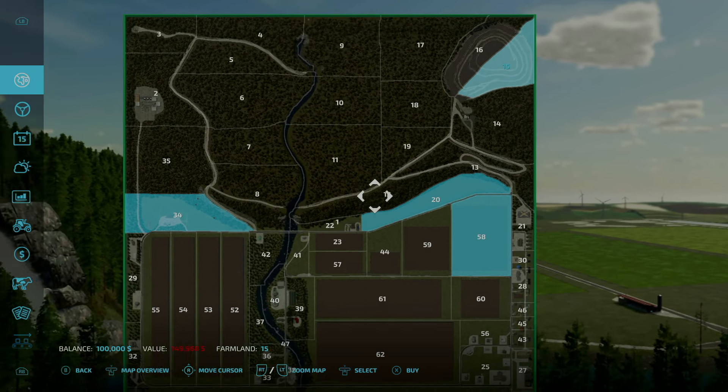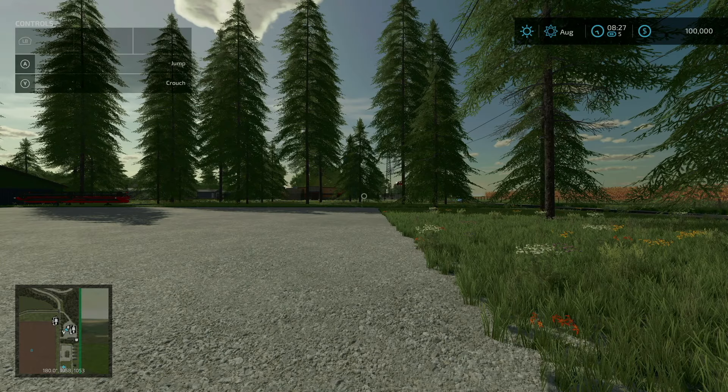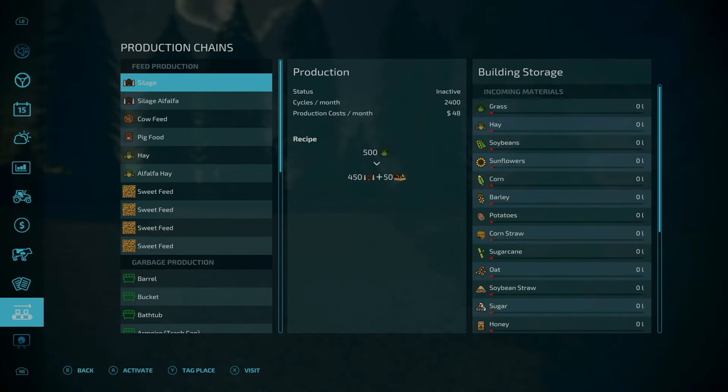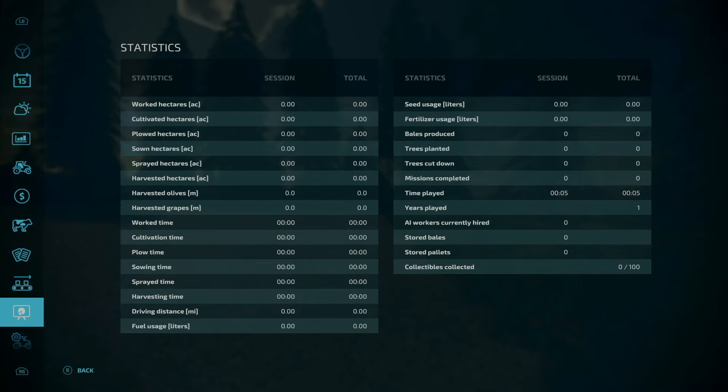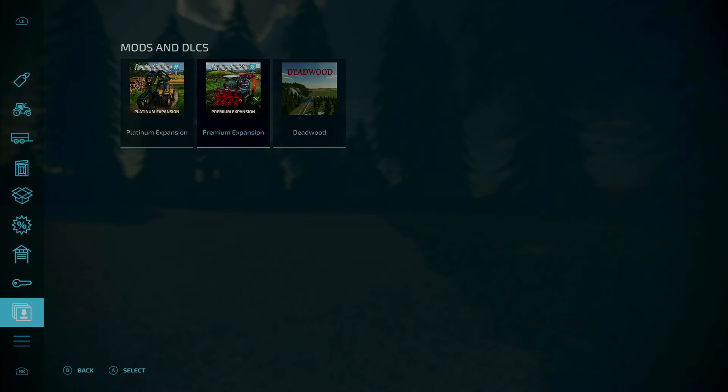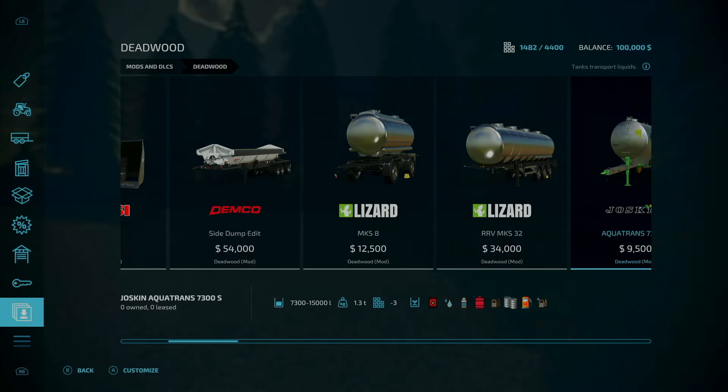You start out with animal pens and that's really all in terms of buildings. Contracts are available on this map, and you do start out with several productions. There are also 100 collectibles. Looking at the buy menu under mods and DLCs, I have both the platinum and premium expansions set up for this tour. Under the mods tab, Deadwood is listed as a tile with several map-specific mods built into the buy menu.